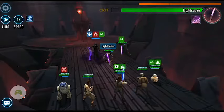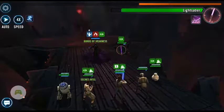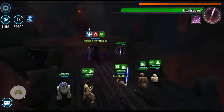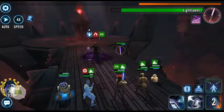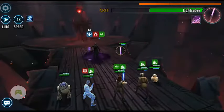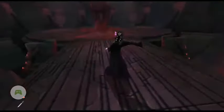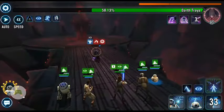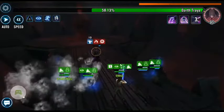Phase 3 I think is the most RNG dependent of all the phases, because it really depends on who gets isolated and what kind of debuffs the lightsabers get. Also Tria can be tricky due to all the anti-foresight abilities she's got — she's just stunned the rare scavenger. So we're only up to 12 bonds of weakness.